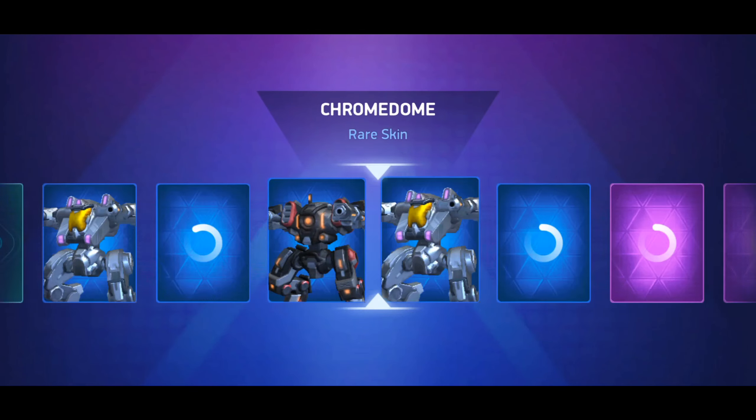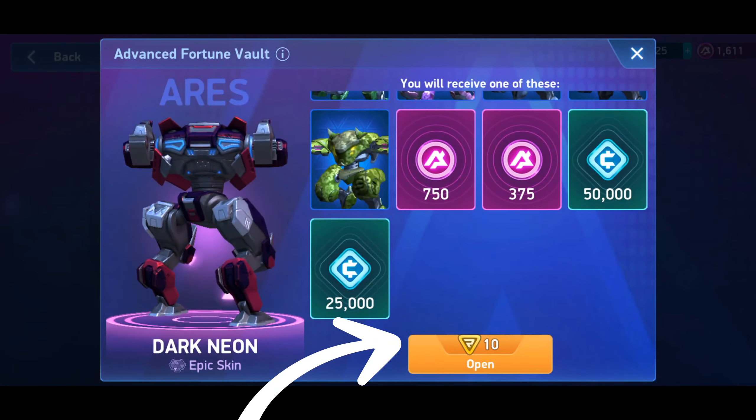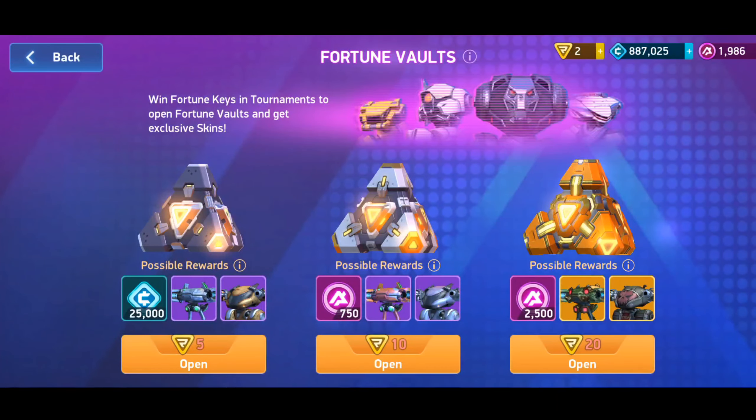Number two is my favorite: Fortune Vaults. Remember that if you need more coins, open the middle vault for just 10 keys — it has the maximum chance to get a coin. Finally, if you want many coins, play regularly, complete mission objectives, participate in events, perform well in battles, score points by opening crates, and log in daily for bonuses.